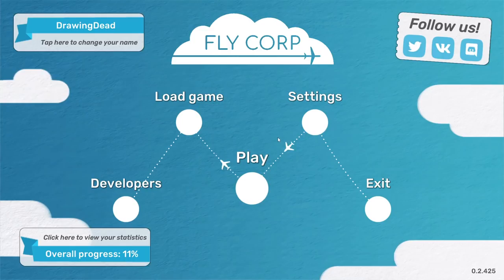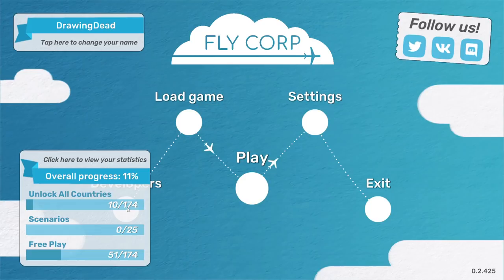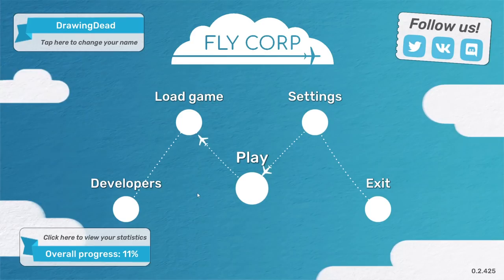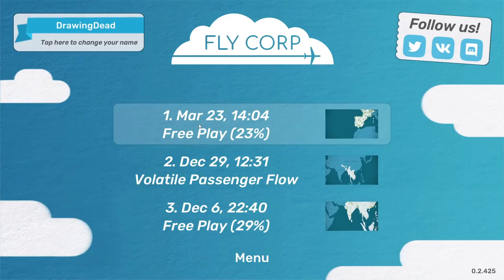One interesting thing is that Flycorp is a cloud-saved game, but at the very beginning of this series I showed my overall progress and you may notice that my overall progress is now down to 11%, having not completed all countries and no scenarios - I think only the free play, possibly correctly. Interestingly, I went into my load games and there were none there. I tried copying the local low folder of Flycorp onto this PC, still nothing. In the end, I copied the whole folder for Flycorp out of the common folders in Steam apps and that managed to get them across.